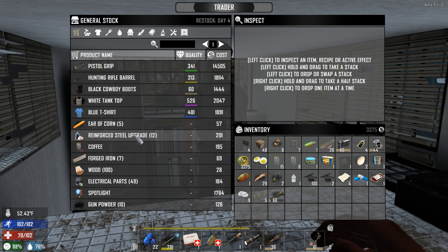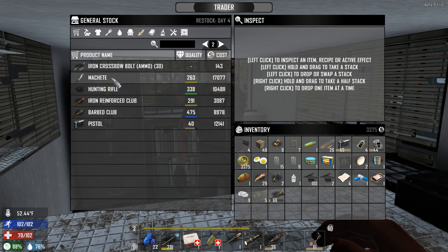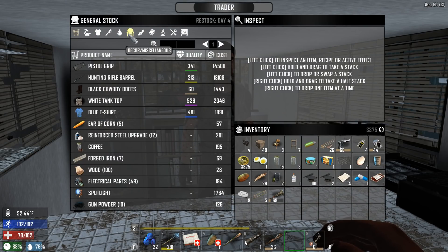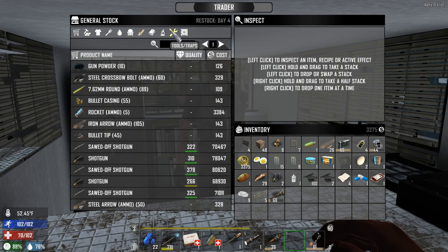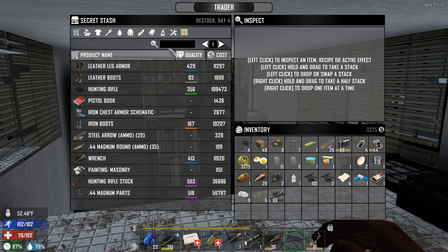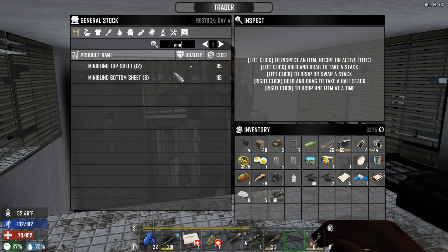We have a potato and 3,375 coins — no hope of getting that machete before the next reset on day seven. Forged iron would be nice but I'm not spending money on it right now. Look at the trader balance — he bought a garden hoe for 26 and sells it for way more. They really need to fix the trader balance. It needs a major overhaul. Look how much this wrench sells for — that's insane.